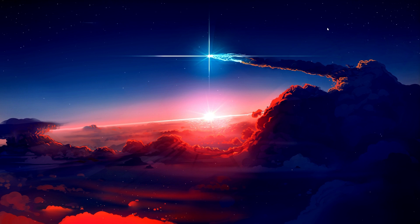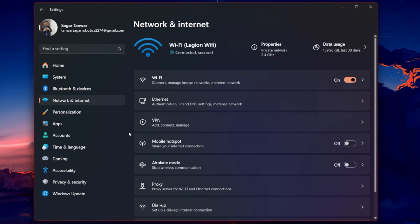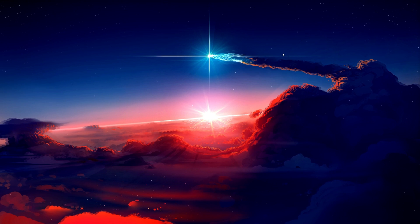If the problem persists, consider resetting your network drivers. Open up your Windows Settings. From here, head to the Network and Internet section. Under Advanced Network Settings, select Network Reset. After the process completes, restart your PC and try updating Valorant again.